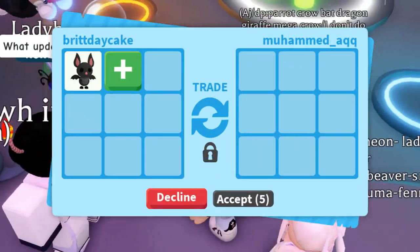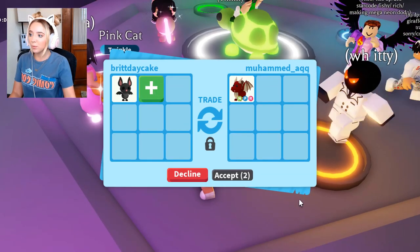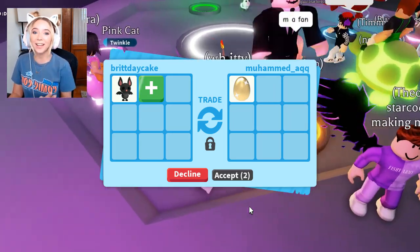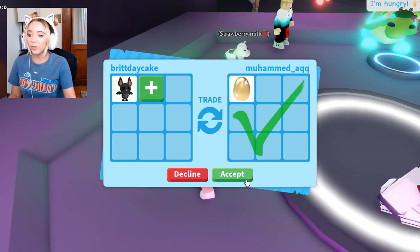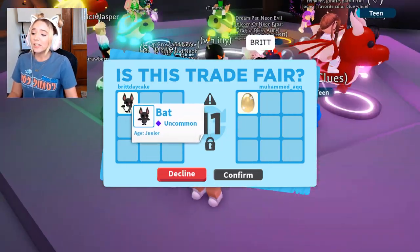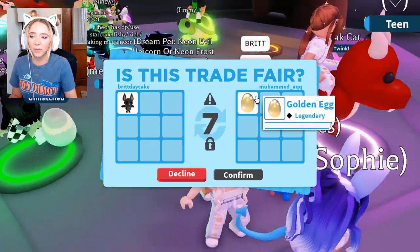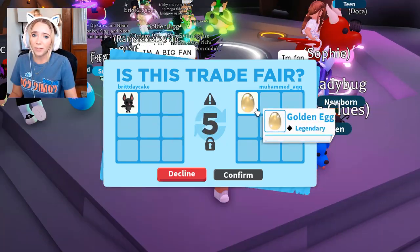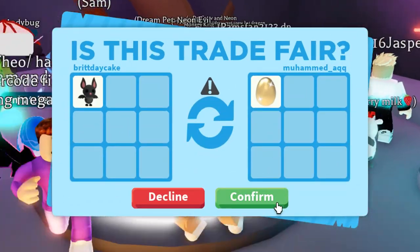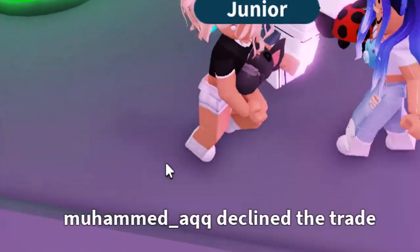Oh my goodness gracious. Let's just put the normal bat. They put a neon fly ride dragon — I'm sure they want me to offer for that, but I'm not offering for stuff right now, I am trading Halloween pets. They put a golden egg. I don't even know if they're serious, but we're going to hit accept and see if they really do it. The bats were super common and easy to get, so they don't really have that much value. But golden eggs don't really have that much value either because you could just get them from the star rewards. He declined the trade.